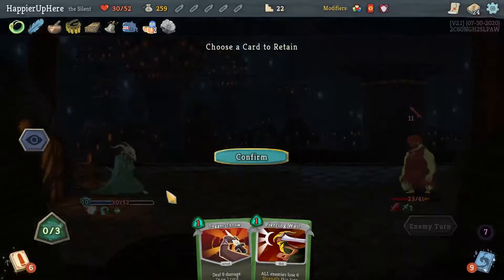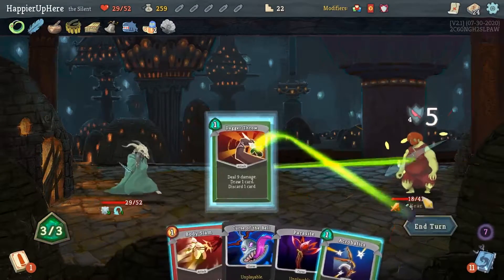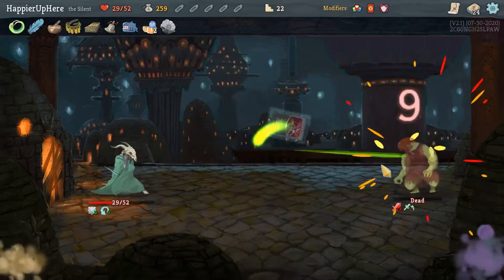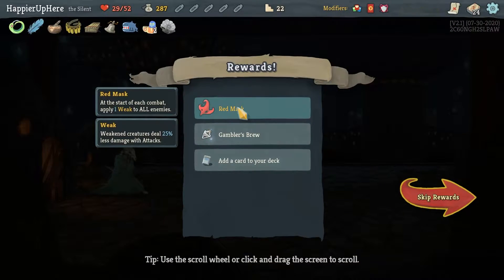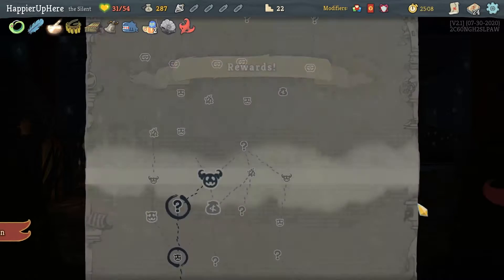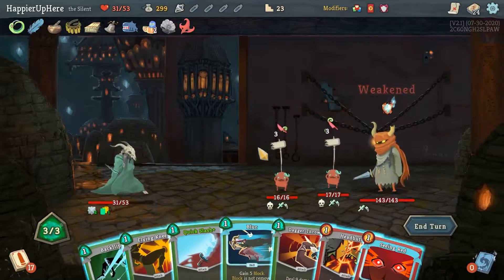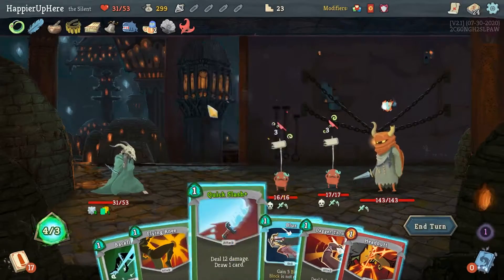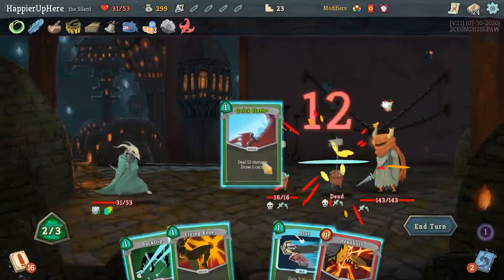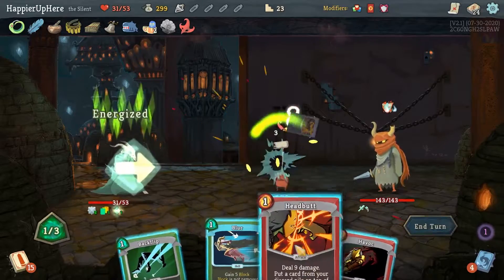Another nine — Malaise will help. Let's do Backflip and Malaise. Keep the Body Slam. 11 incoming — Havoc for Flying Knee, Cloak and Dagger, Shiv, Body Slam, and Headbutt. I thought I still had five Plated Armor — with four I'm actually taking one more damage here. Four incoming — Slice, Dagger Throw, Acrobatics. We got Red Mask — at the start of combat apply one Weak to all enemies — as well as Gambler's Brew and Twin Strike. I think I'll go with max HP again.